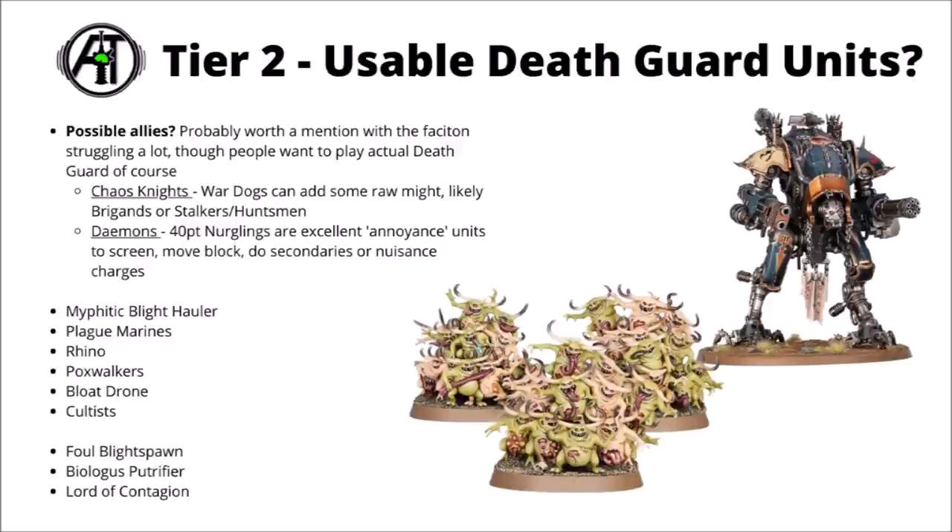Moving to Tier 2 — units I consider a bit stronger for the Death Guard, generally pretty usable and appearing from time to time in competitive lists. First I'll briefly mention Allies, as they're kind of relevant with Chaos having so many options. Out of the Chaos Demons and Chaos Knight options, Chaos Knight Wardogs could be quite interesting, adding raw might and some anti-tank. The Wardog Brigands, Stalkers, or Huntsmen add the most damage threat — some strong Melta fire and a bit of melee as well. The Brigand also has a nice chain gun that can get extra AP, plus high objective control units that move around the board quickly.